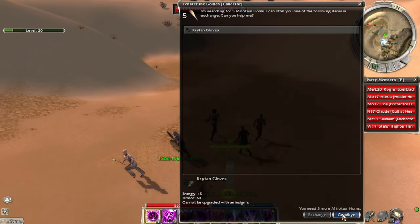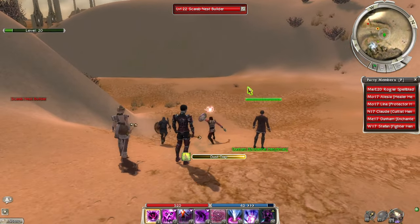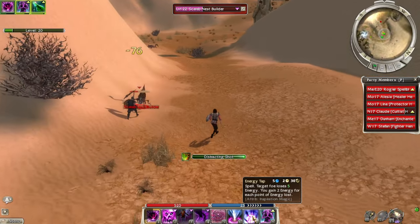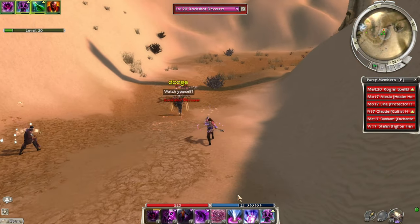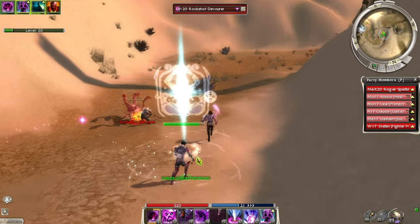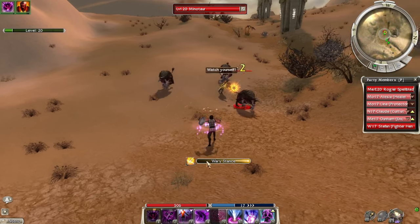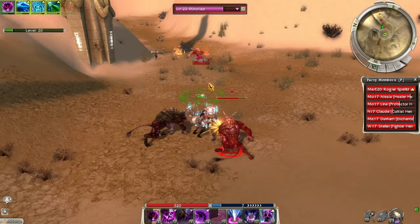Hopefully we get three more minotaur horns — it'd be nice to get max armor gear here. These scarab nest builders drop traps which are very annoying. I moved the skill bars down to the middle last episode — I really like it, especially on a big monitor. It saves your eyeballs a little bit. I might even move the enemy health bar down too; I'm kind of sick of looking up all the time.